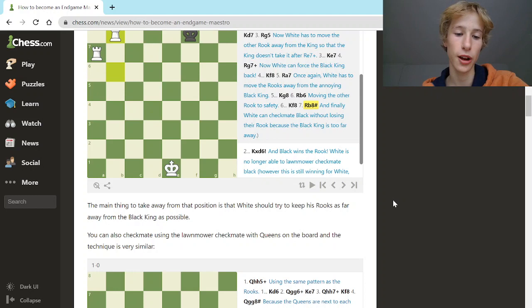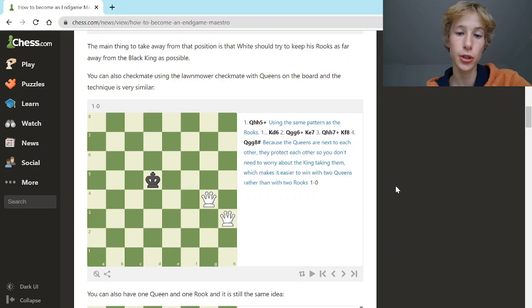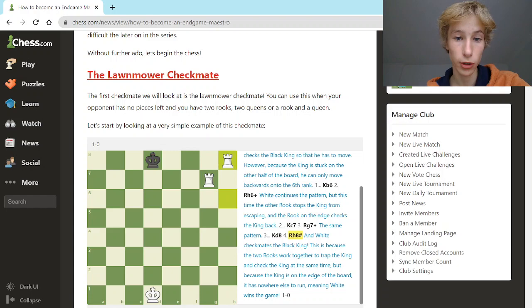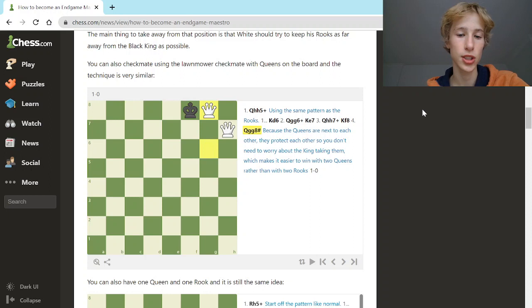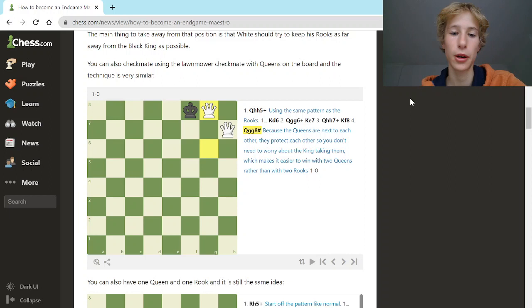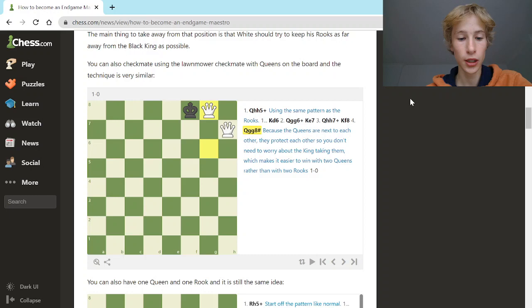So far I've shown this with two rooks only, but the lawnmower checkmate also works with a rook and a queen, or two queens. The two-queens version is perhaps the easiest — you carry on the pattern like normal, and even though the black king is close to the two queens, the queens do not have to worry at all because they protect each other. With rooks, the king could take one, but with queens they protect each other, so it's easiest to win this endgame with two queens — you can just plow on with the lawnmower pattern without worrying about king moves whatsoever.